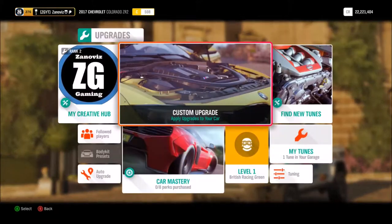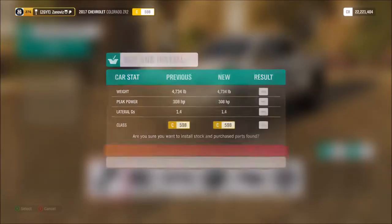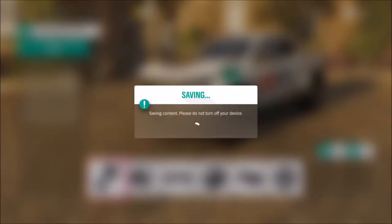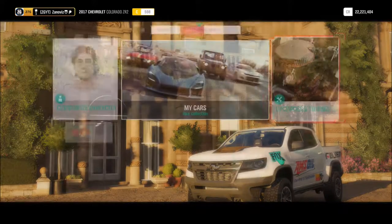We're going to make sure it is stock — no cheating, no cheese here. Reset to default. The other one, the Ranger Raptor, has I think 211 horsepower — correct me if I'm wrong — and this one has 308, so that might make a difference in terms of speed.